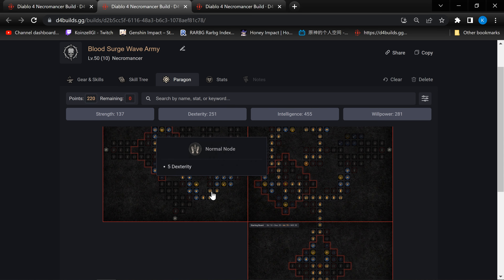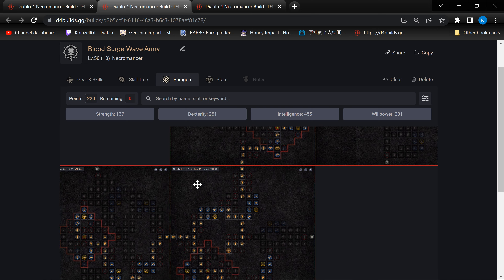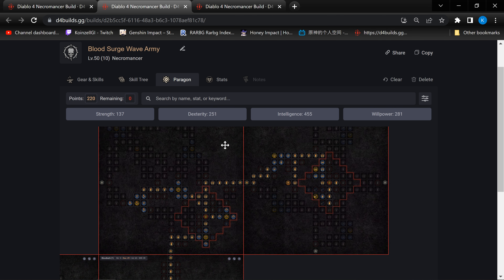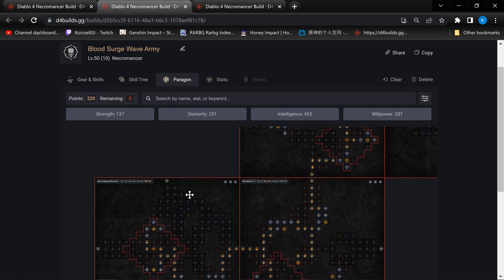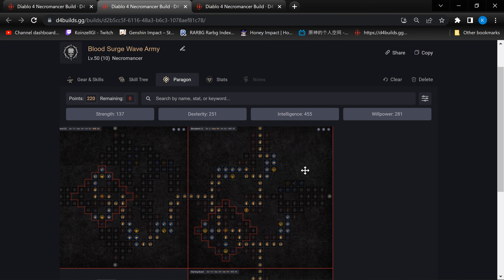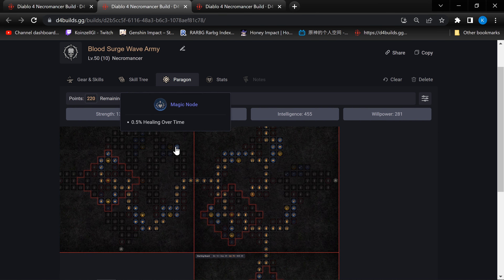The actual link to the build is also there as well. This is pretty straightforward: we go for Blood Buff first, then Blood Begets Blood, then the Cut Leader followed by Flesh Eater, with nodes where we do some mechanics. So that brings me to the end for the Blood Surge Wave Army build.